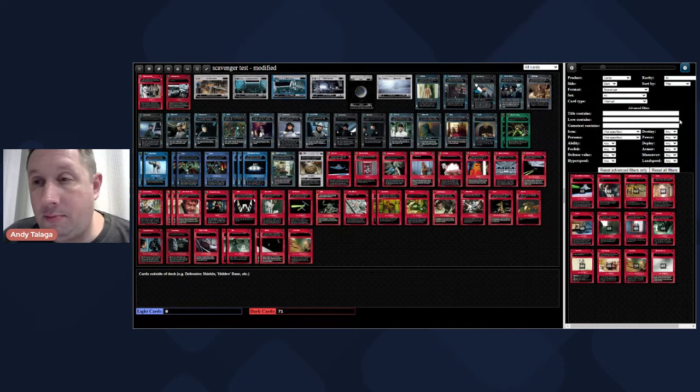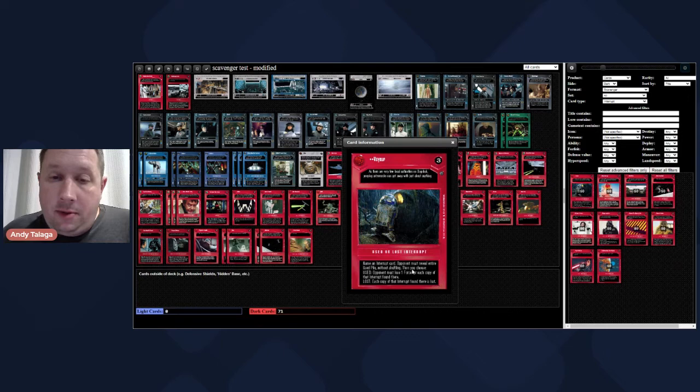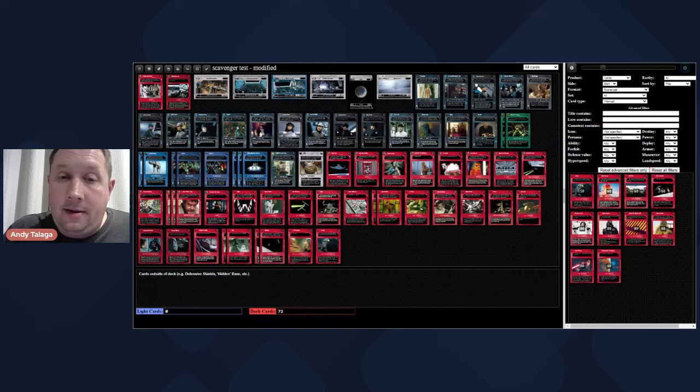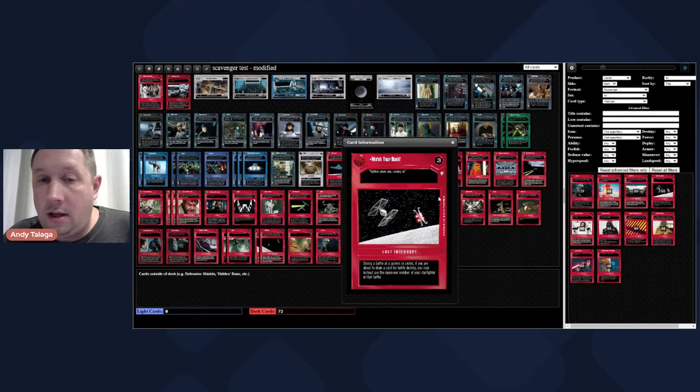Voyeur - name an interrupt card; opponent must reveal all used pile. You choose used; opponent must lose one force for each copy of that card in there, and each copy of that interrupt is lost. You're probably going to name Nashtah Wind Chimes ninety percent of the time. I'll put one in - it's a good way to continuously deal one or two damage your opponent can't really interact with other than playing the game. They'll have a used pile, so you Voyeur them, look at their used pile, and if you know from experience they always have one particular interrupt, you can get rid of it or make them continuously lose a force. Walker Barrage is not a thing. Watch Your Back - during a battle at a system or sector, if you're about to draw a battle card for destiny, you can use the maneuver number of your starfighter present, which is going to be four. I'd rather just draw a regular destiny than waste a lost interrupt to draw four.